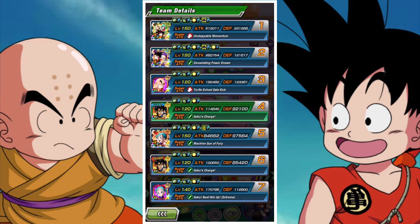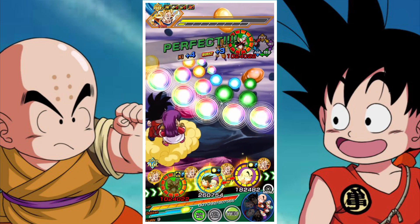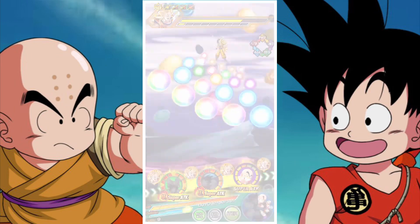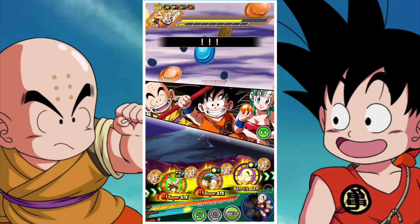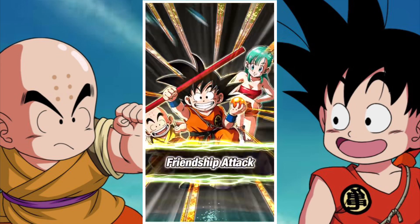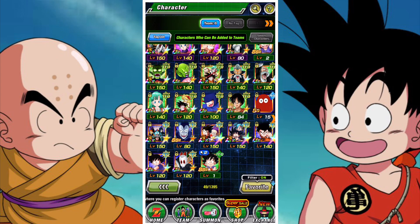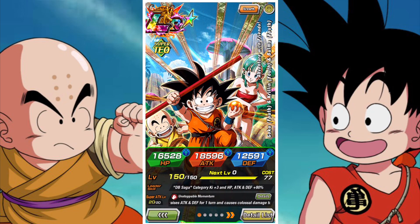I find them to be a really fun addition to the team. They're enabling a lot of units since they work with this very support-heavy DB Saga lineup. You've got the two-turn support from Bulma, the really big single-turn support from Goku who is a 50% support, and then these guys who can double up as a 30% support - a very good second-slot unit. They boost attack on their super attack as well, so they can cater to a lot of great units.